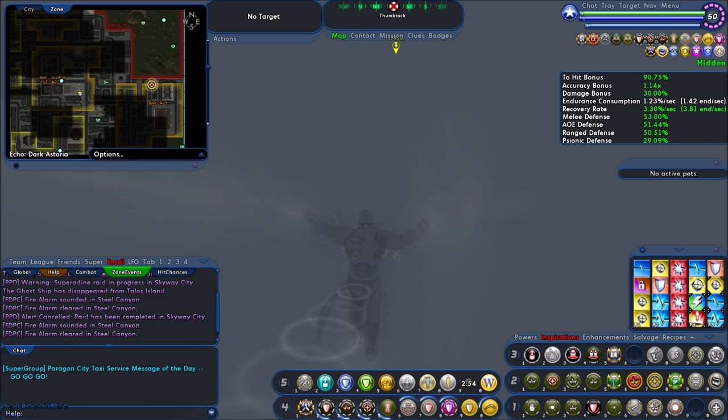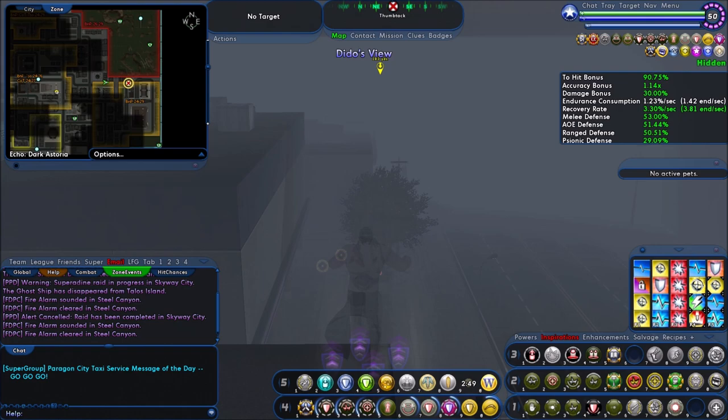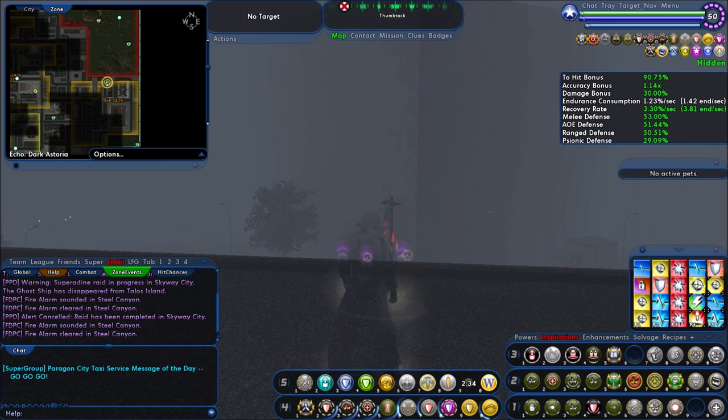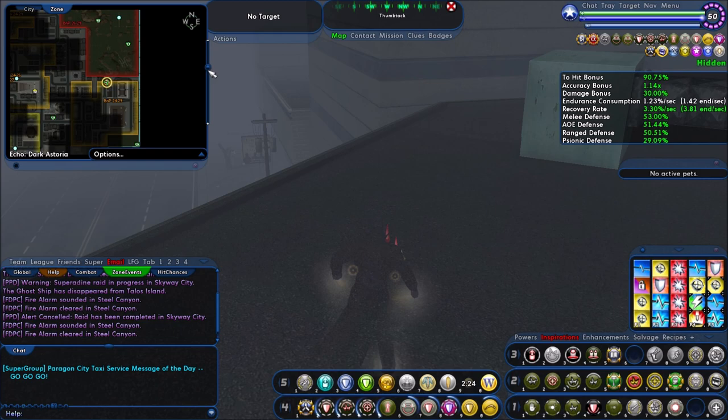The downside of Dark Astoria, as you can see, is you can't see anything. There was a time where the devs randomly removed the fog one day, and it was trippy — people who didn't have Vidiot Maps were running through the area going 'holy hell, I can see everything!' But here's your Dark Mystic right there on top of that roof.